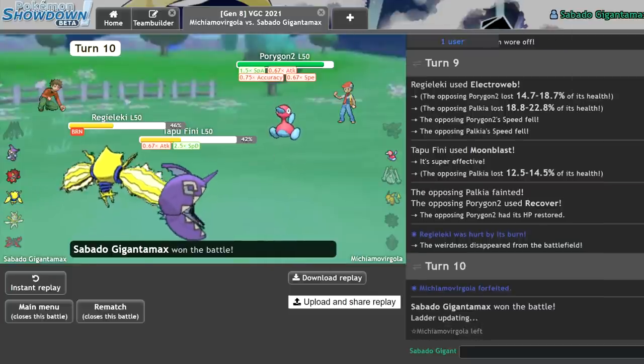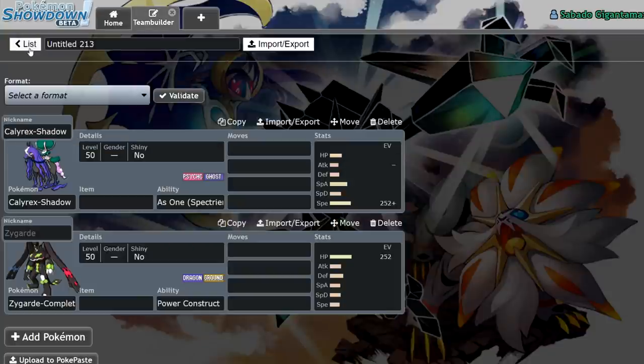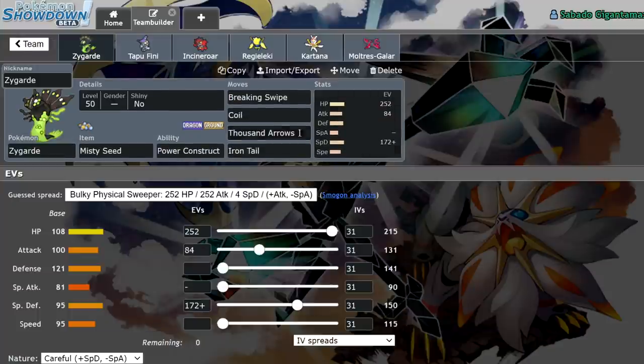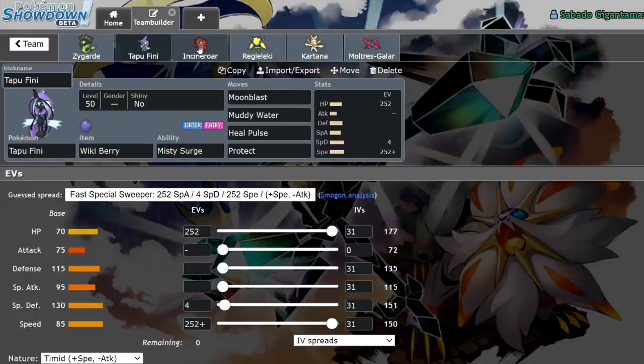So we managed to play out of that unfortunate crit. I feel like we've shown that Zygarde has some potential in the format. I might lab this team a little bit more. Let me know in the comments section if you're down to see more Zygarde action in the future. This team is actually kind of clean.